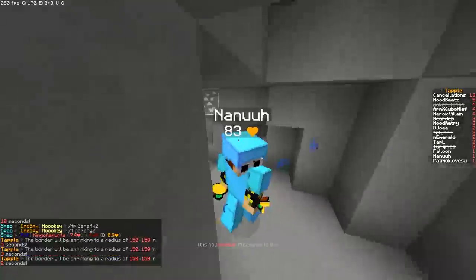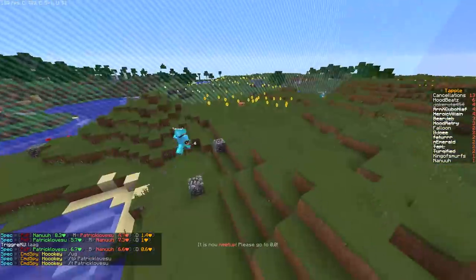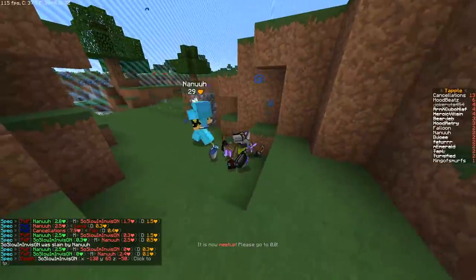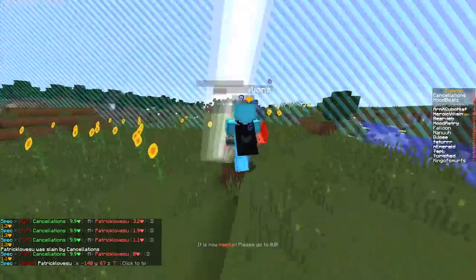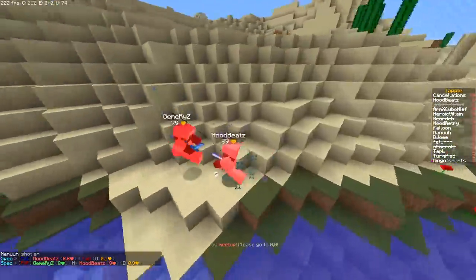Wait, are they in a ravine now? They're going to a cave. A fight on the water. I'm pretty sure Nana's just going to go for this other guy instead. We got him pretty low — around 20%. The trade with Hood Beats.